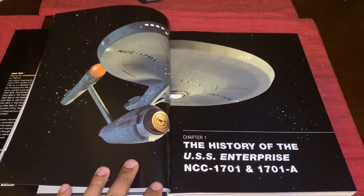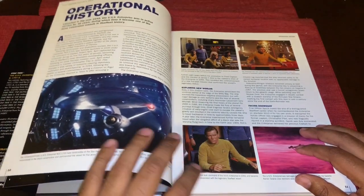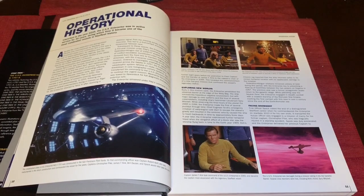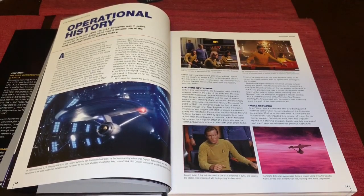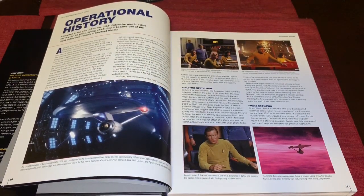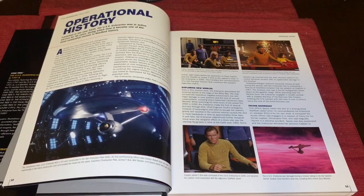Now we dive right into the history of the USS Enterprise NCC-1701 and -A. Here is a nice image of the ship which I think was recreated or repurposed from one of the model magazines — possibly the XL Enterprise or issue number 50. Turn the page, we have some operational history here and a bit of Discovery content, with Captain Pike featured.